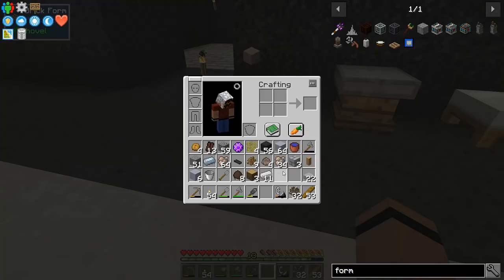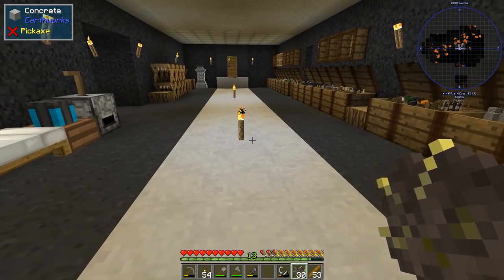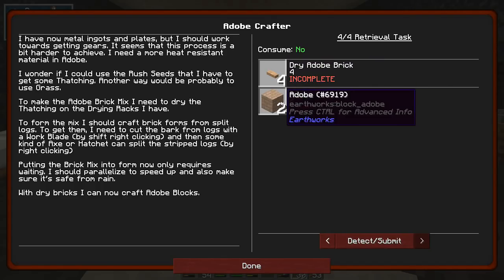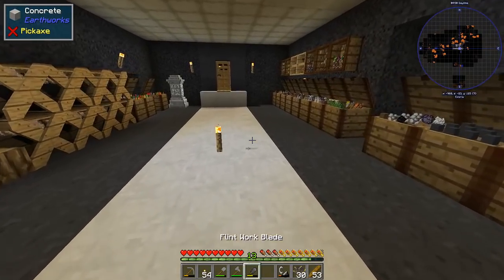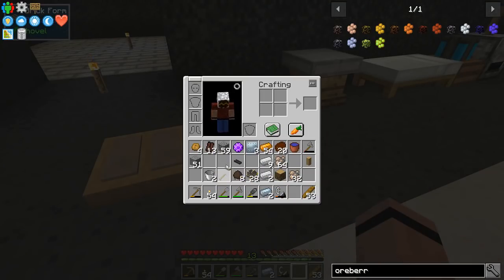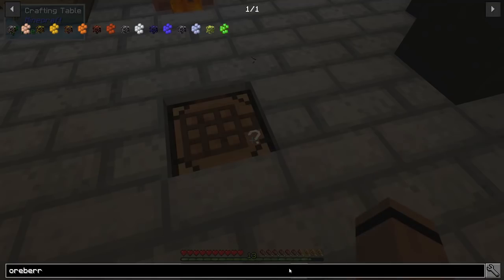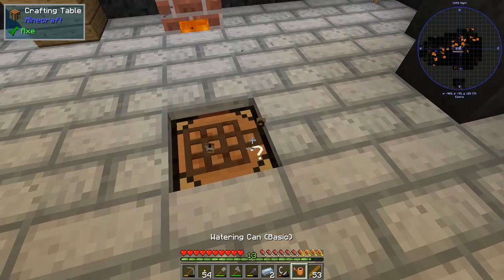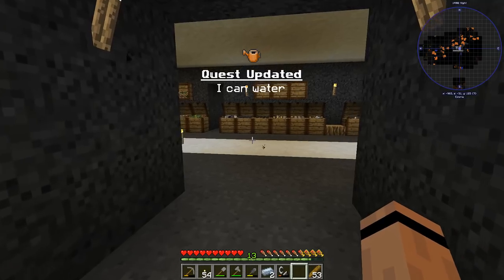I got the brick form! I'll place it and fill it with adobe brick mix. I need to make a bunch of these for the kiln. These things are going to take forever to dry — I just noticed one had dried. Now a couple of quick quest completions: the watering can quest is done since we got all the components!